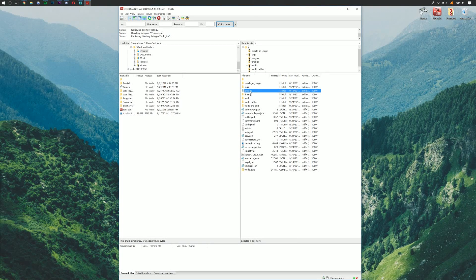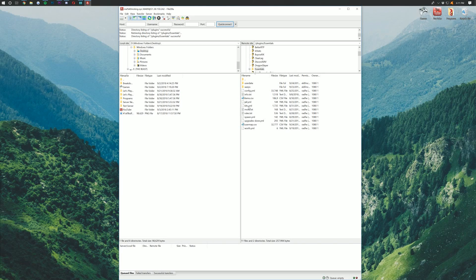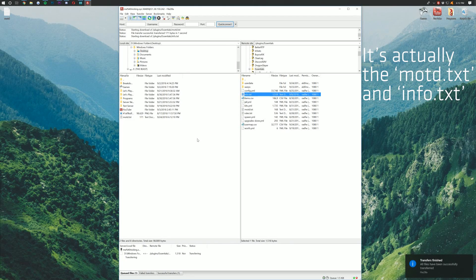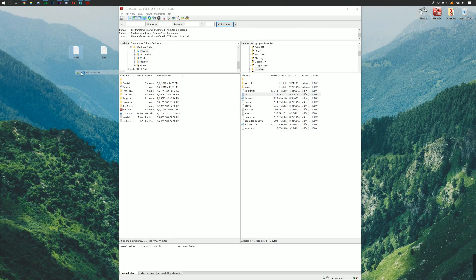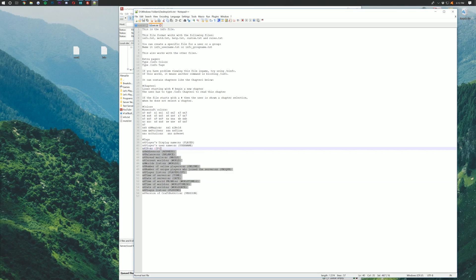When it comes to Essentials, all you're really going to do is change your message of the day, join message, and things like that. As you can see on screen, just go into your plugins folder, then into Essentials, and find the language file where you can change all the messages. I would go through and customize everything to give your server a unique feel when someone joins the lobby. Setting up Essentials on a lobby server is easy — you're not doing kits or anything like that. All you need is basically slash spawn, and that's it.